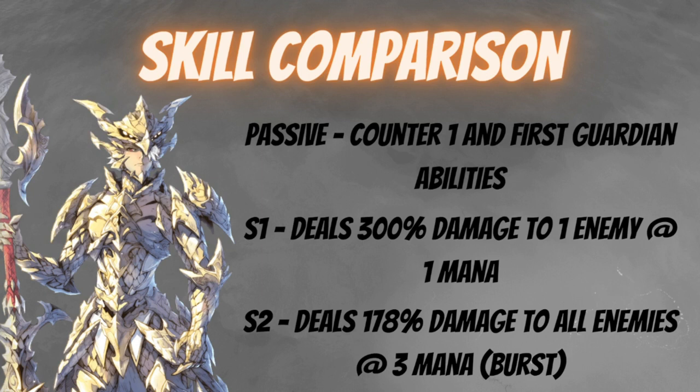For his S1, he deals 300 damage to one enemy at the cost of one mana, which is a very fast scale because of the low mana cost. His S2 deals 178 damage to all enemies at three mana, and it's a burst skill — so if you have excess mana of three, you can use that to add additional damage. Rude Zeon has been a staple in PvP and PvP Tag.